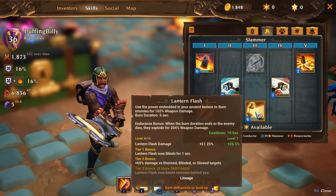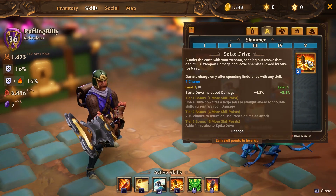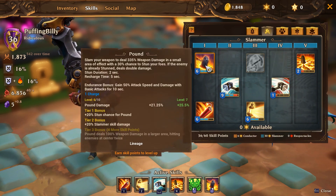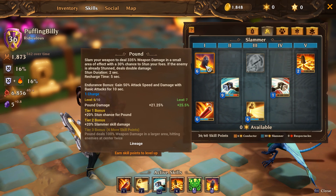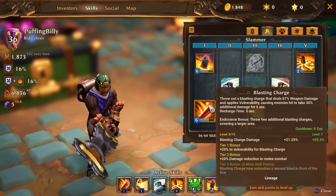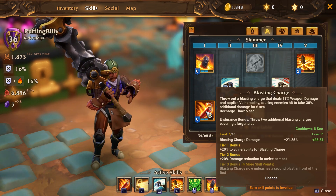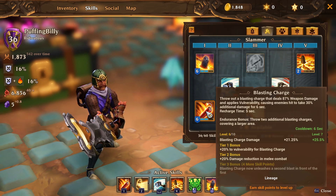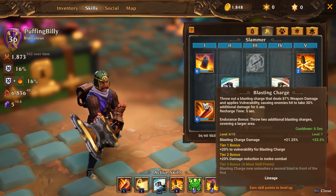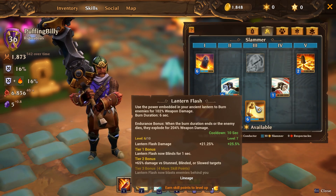Now let's quickly explain why we're taking these skills. The major source of damage comes from Lantern Flash — 65% damage versus stunned, blinded, and slowed targets at tier 2 — and tier 1 is blinding for one second. Combine this with Spike Drive's 100% chance to slow for 50% for six seconds — that's amazing. Spike Drive also at tier 1 has a chance to stun, at tier 2 the slammer skill damage gets increased so all those skills benefit, and at tier 3 that's extra damage and hitting twice at the center.